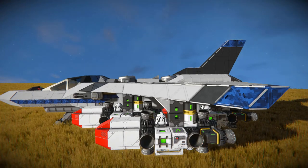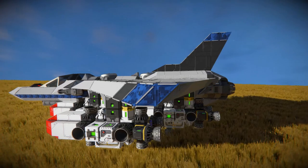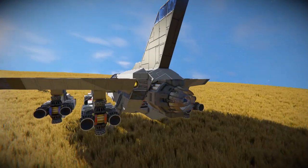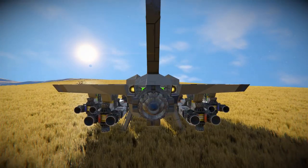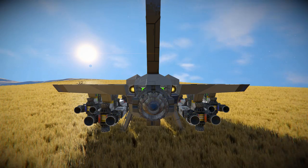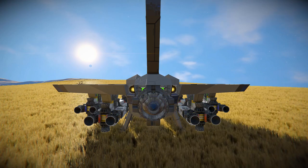From the side view, we can see two large atmospheric thrusters to keep it off the ground. Moving around towards the very back, we've got one large atmospheric thruster to push us around with two small hydrogen thrusters just in case we need it. This thing is quite slow to maneuver around at first, so you will need to use them to give yourself a boost, but once you're running around at high speeds, you can turn off the hydrogen thrusters to save on a bit of fuel.